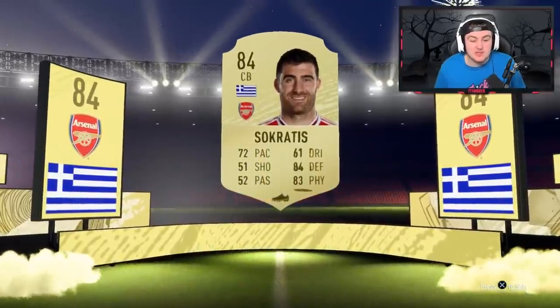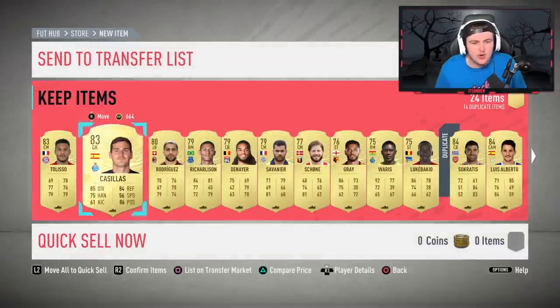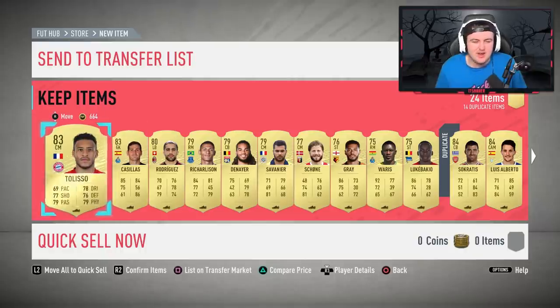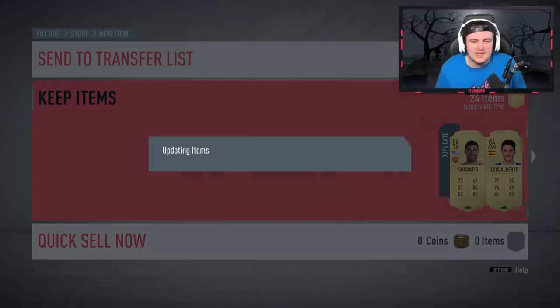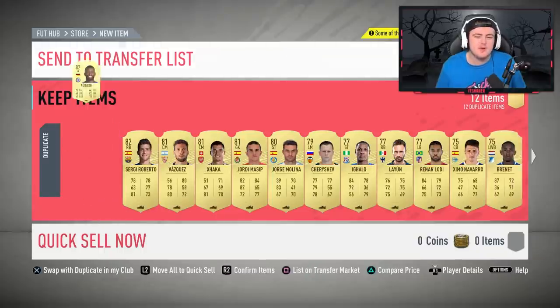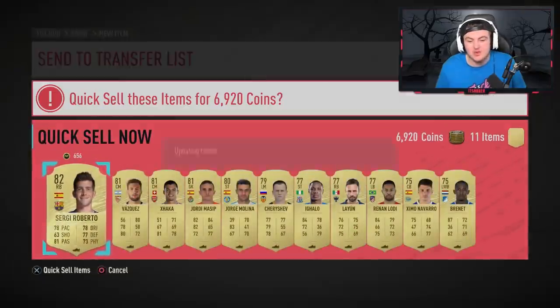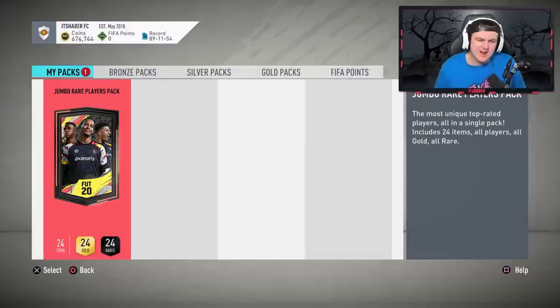There could still be some decent 83-rated players here. Tolisso, Cassias. Not amazing, but not horrendous unfortunately. We'll send those to the transfer list and discard the rest. I don't really know the SBC market at the minute.